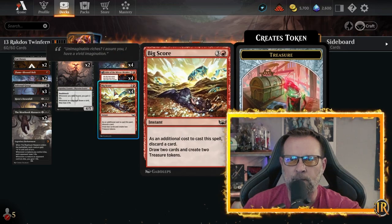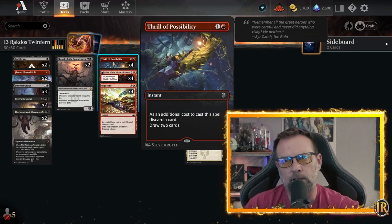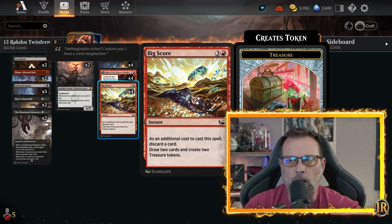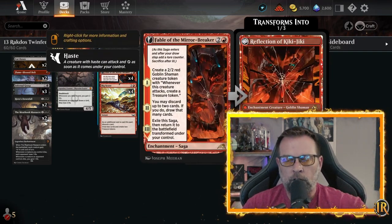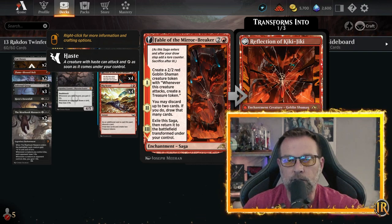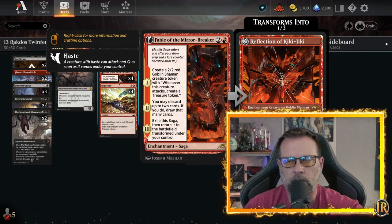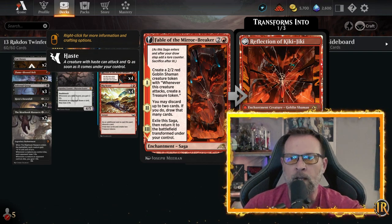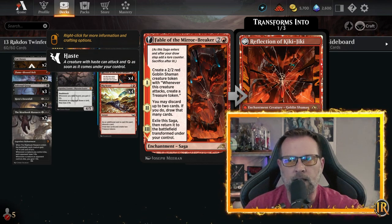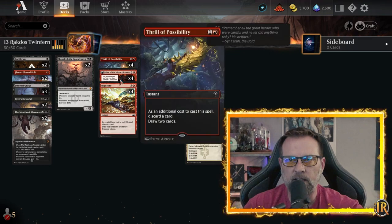Here's our draw package. Thrill of Possibility and Big Score work similarly — both require you to discard a card and draw two cards. Thrill of Possibility costs two, Big Score costs four, but Big Score also drops two token artifact treasures on the field. Fable of the Mirror Breaker I'm calling a draw package piece as well — it makes a 2/2 red Goblin Shaman that can create treasure tokens, but we're looking for that level two to get to our combo. We're digging through this deck as quickly as possible to ramp up mana and take control. The level three exiles and comes back as a Reflection of Kiki-Jiki — pay one, tap it, create a token copy of another non-legendary creature you control with haste, sacrifice it at the beginning of the next end step.